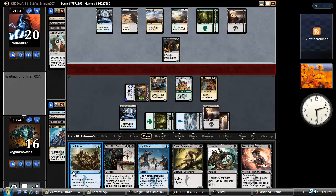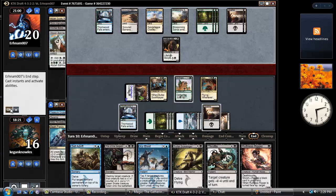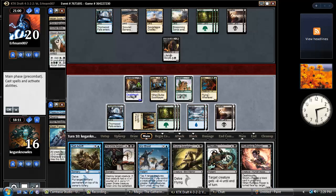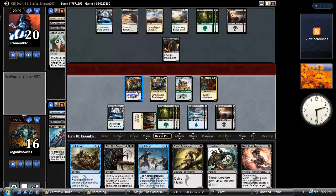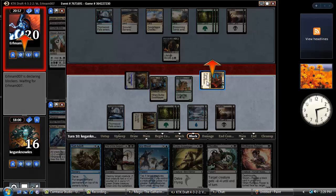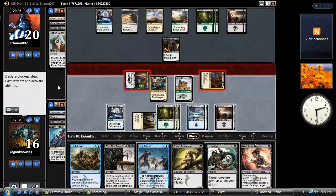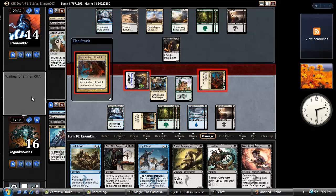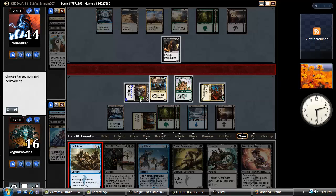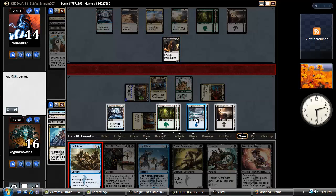Next turn I'm going to Set Adrift his dude. Should have Archerparapetted him. Play my Palace. I'll hold off to Set Adrift — yeah. I'm not going to draw a card off of this guy because it is a Yeme. And now I'm going to Set Adrift his guy, I think. Yeah.